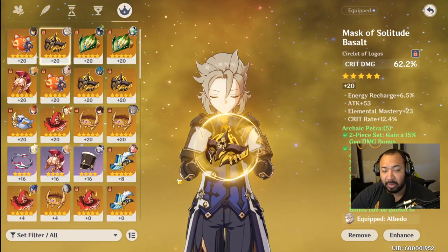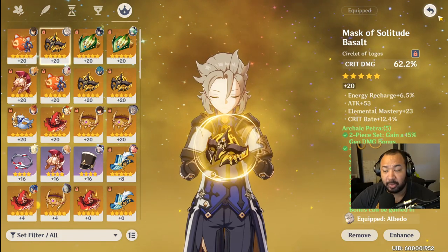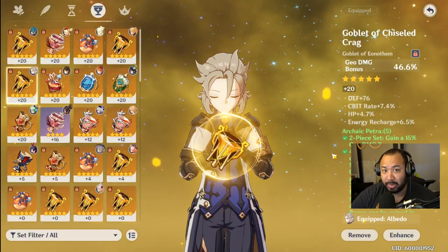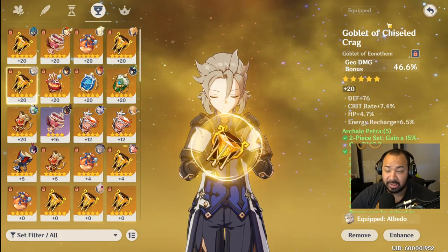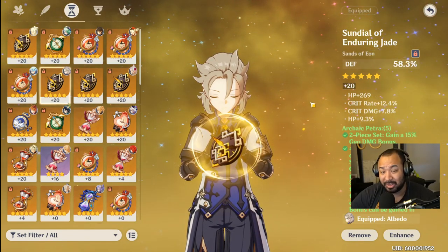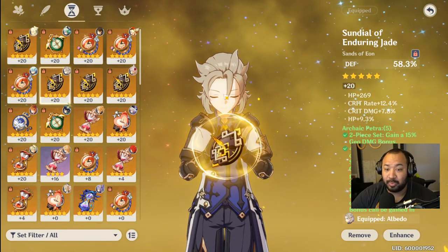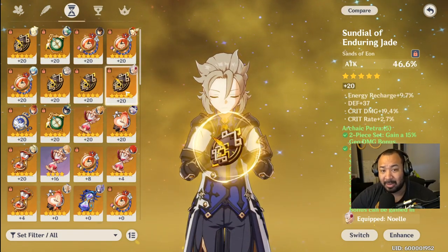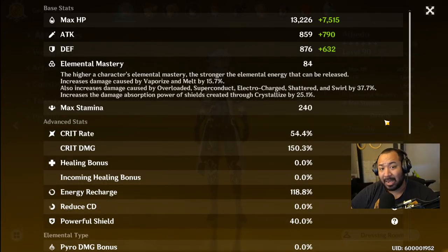For the sake of example, I'm focusing on the helmet — crit damage — the goblet, which is geo bonus damage, and my timepiece, which is defense percent in this situation. I was teeter-tottering between defense percent and attack percent. My personal stat priorities are defense, attack percent, crit rate, crit damage, geo bonus damage, and energy recharge.